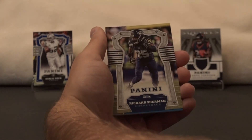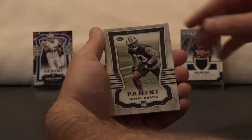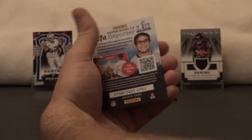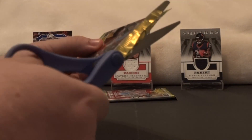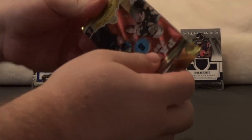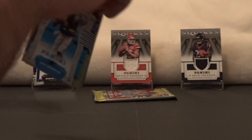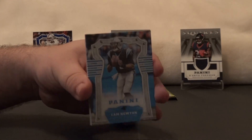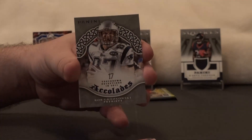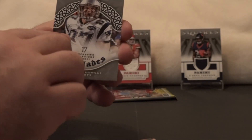Todd Gurley, Dak Prescott, Richard Sherman. You've got a Rooks — Christian McCaffrey, rookie card! Jamal Adams, Von Miller, Jason Witten, Big Ben Roethlisberger. This one also feels a little thicker. Cam Newton, Larry Fitzgerald, Mike Wallace. Panini accolades — we've got a Rob Gronkowski. That was pretty cool.